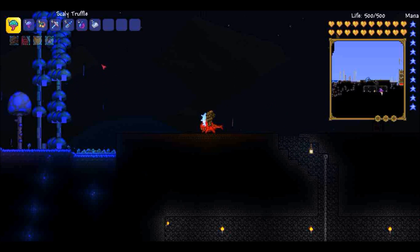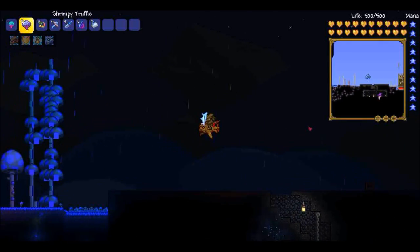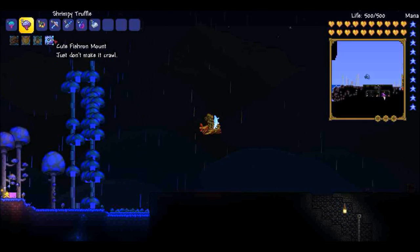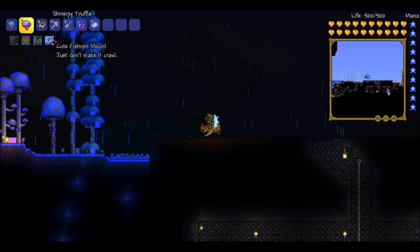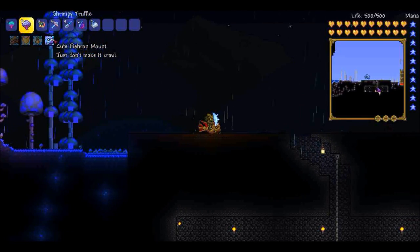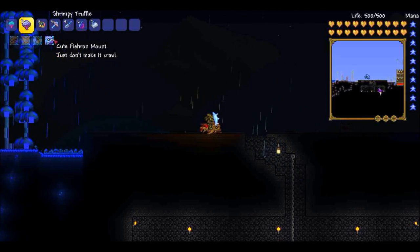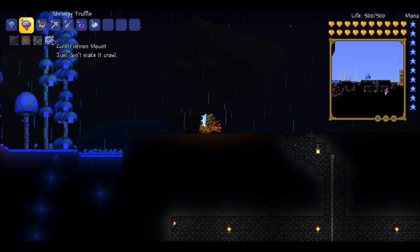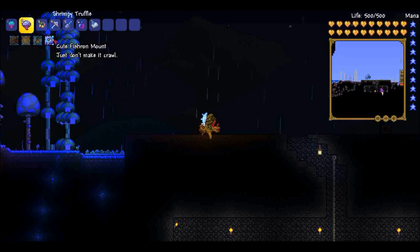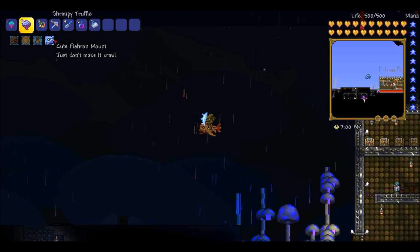Next up on the list is the Shrimpy Truffle, which in my opinion is even better. Its tooltip says 'just don't make it crawl.' It can only go 5 miles per hour when walking. It's 10 miles per hour when above 50 health after being in liquids on the ground. It's 33 miles per hour when going horizontal, and 41 miles per hour vertical.